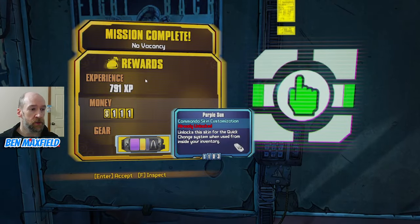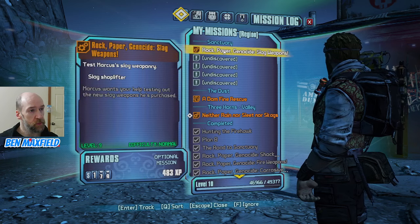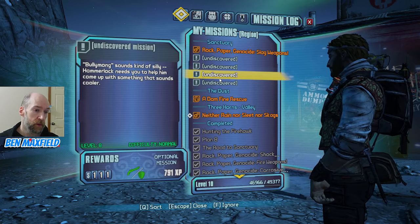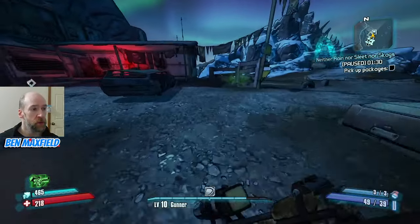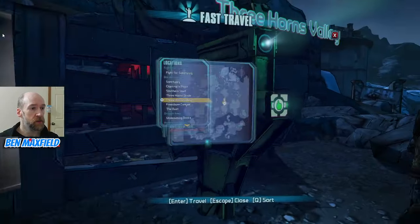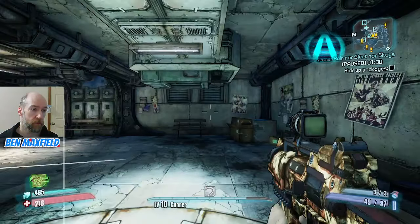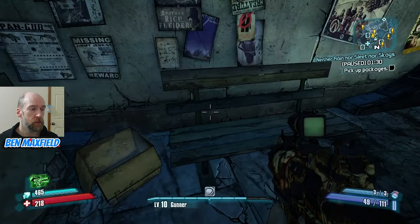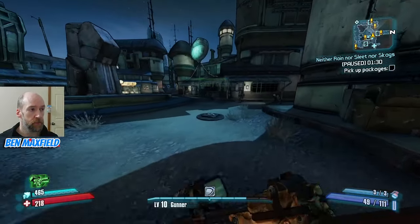Purple sun skin — we have this one. This is a timed delivery mission; not going to do those. We've got the power turned on, which is the main thing. So we can probably go back to Sanctuary, do some optional missions there, and get more experience points. We're currently level 10 — would be nice to get up to level 12. Then we'll be on-level for the next story mission. I was going to farm some XP, but I might have screwed that up doing that side mission.